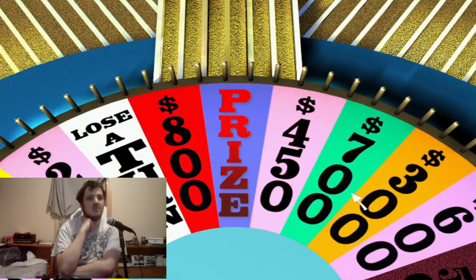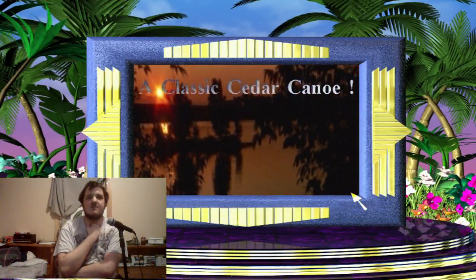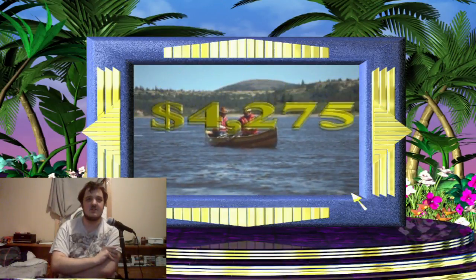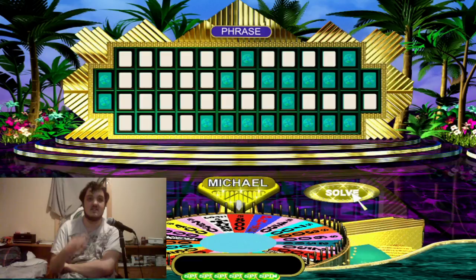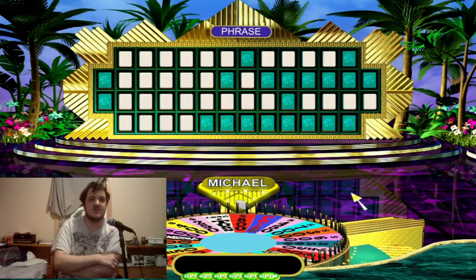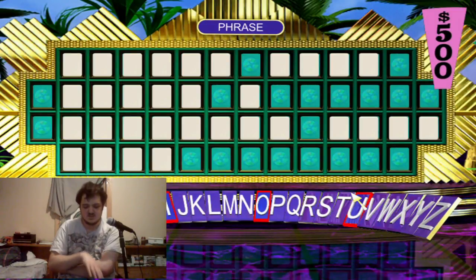Now we're going to move to the next round, and in this round we're adding a $2,500 space to the wheel. Sorry I'm not saying much, but I'm a little burned out, you know? I did this before and I just finished playing Minecraft with Orion. And we're going through this glitch where every time we lay down a sign, we can read it just fine, but the other player sees it as censored. It's stupid.